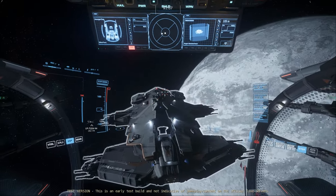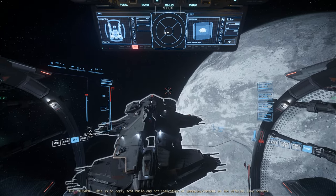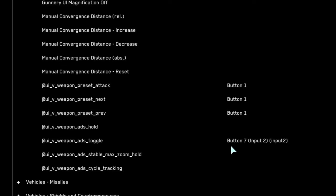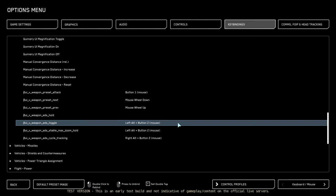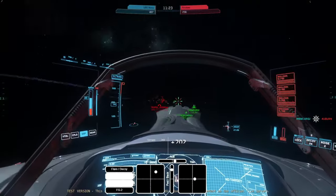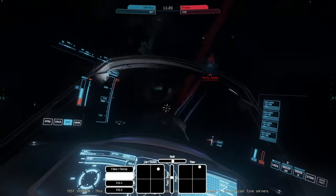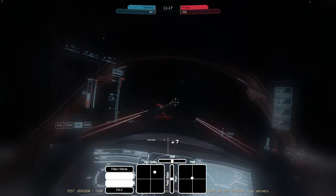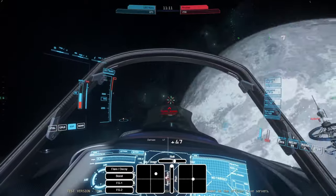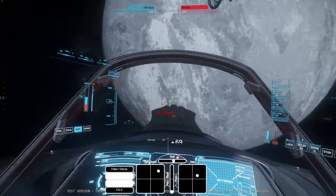Precision mode is controversial and many pilots are interested to see how it develops. You can enter this mode by going to controls and binding a weapon key to ADS toggle — the default for mouse and keyboard is left alt plus mouse button. You have now reached the end of part three covering gunnery, missiles, and precision mode. If you have any questions feel free to join our Discord, and we'll see you for part four. My name is AvengerOne and I'll see you in the next one.